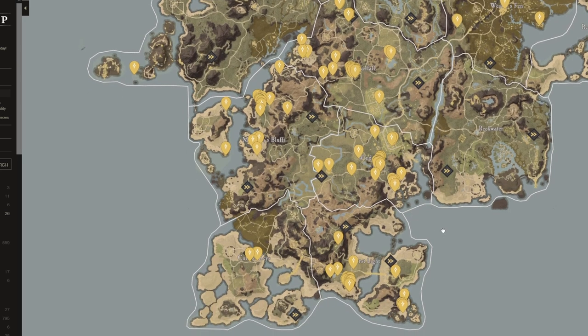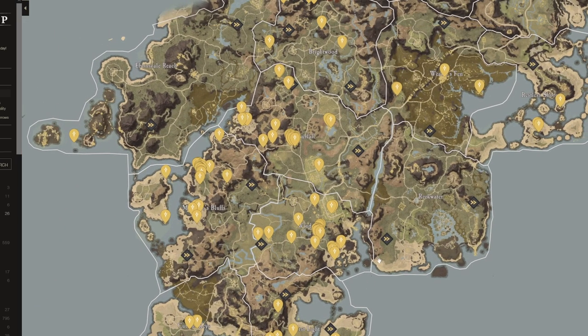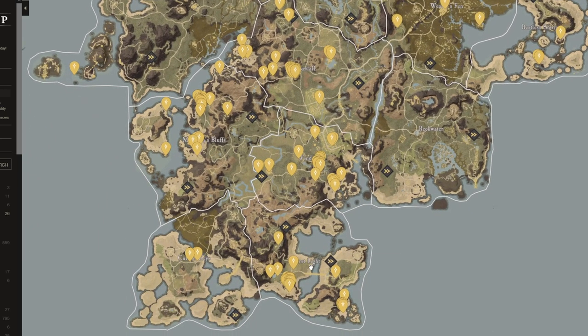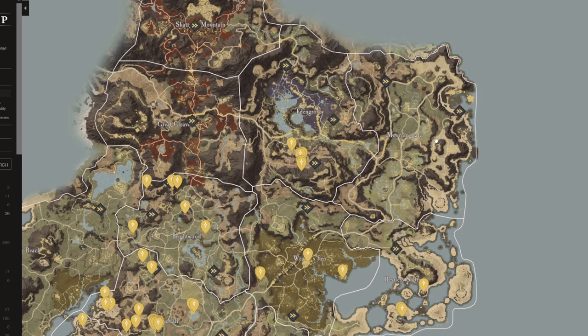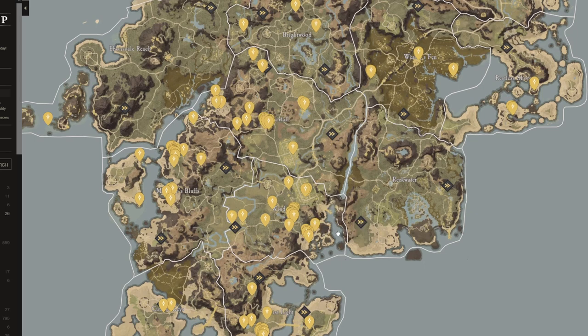I'm going to start with the worst one, and that's going to be First Light. First Light in my opinion is by far the worst starting zone in the game. Remember, this is all opinion-based — I want to hear your opinions as well. First Light is the worst on my list because you are going to have to travel on foot all the way to every single zone to unlock it as a fast travel point.